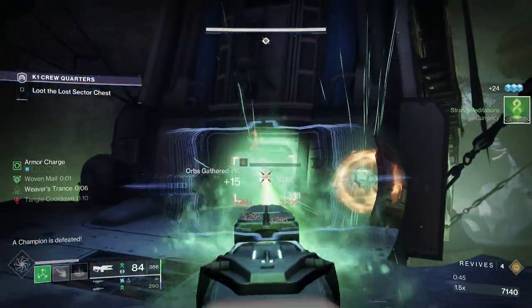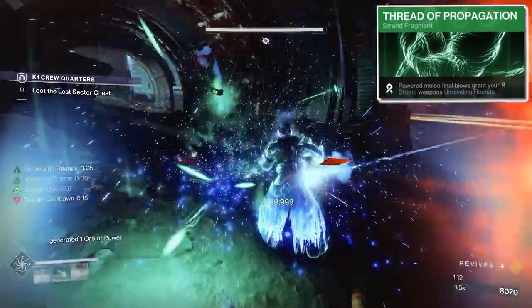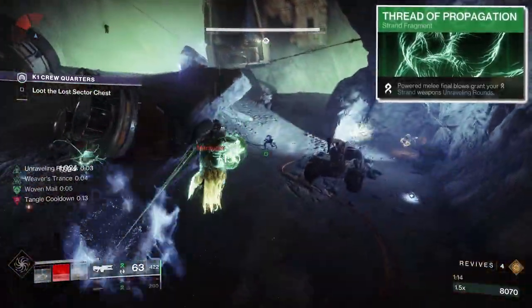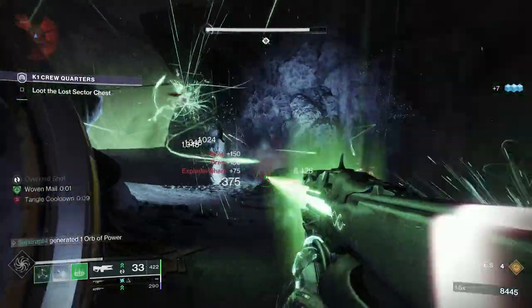By using the strand fragment Thread of Propagation, power melee final blows grant your strand weapons unraveling rounds. In this build, you'll have two strand weapons that benefit from unraveling rounds. And speaking of weapons, let's head to the kinetic slot.